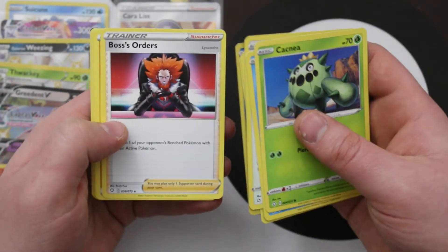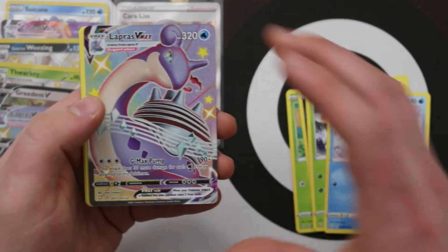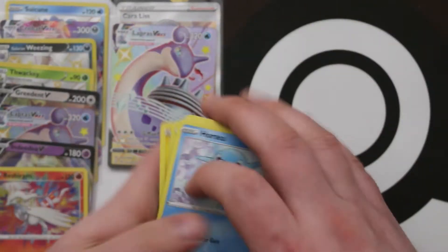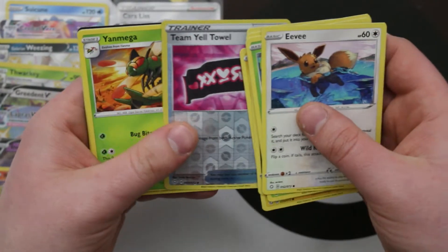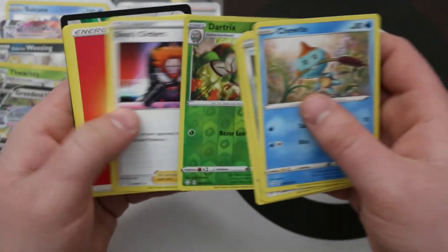Reverse Manaphy again and Boss's Orders Lysander again. We're going to end up with a lot of those. We did get a lot of packs and we are going to get a lot more because this is a cool set we really like. Your set just got its first Shiny Vault card, Laura — we've got another Shiny Lapras VMAX and a Volcanion non-holo rare. The hit rate for Shining Vault stuff doesn't seem too bad — if we can spike and pull the bigger cards, it shouldn't be too hard to finish the set. A Dartrix and another Boss's Orders.